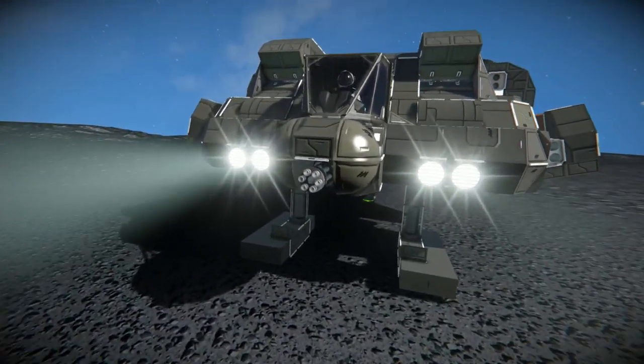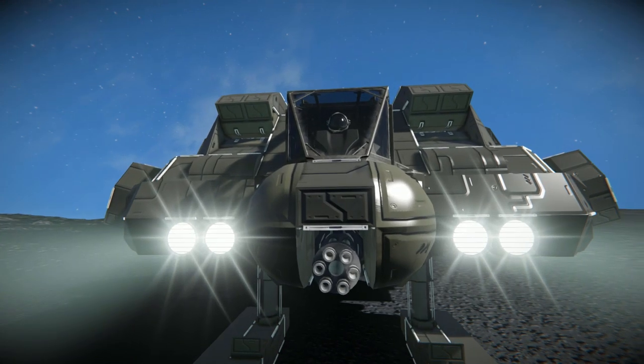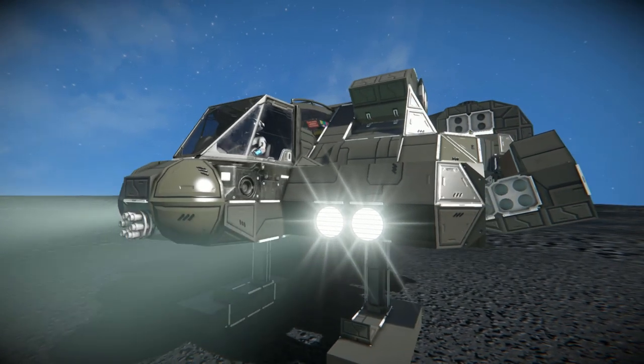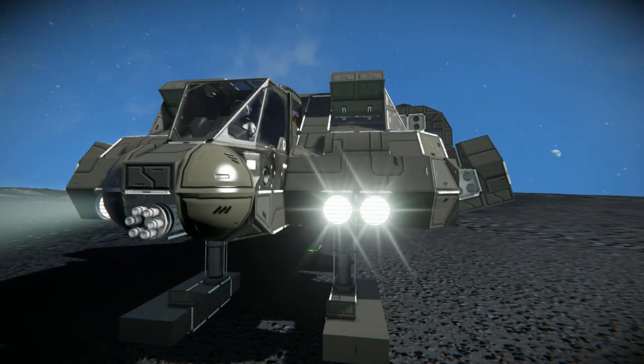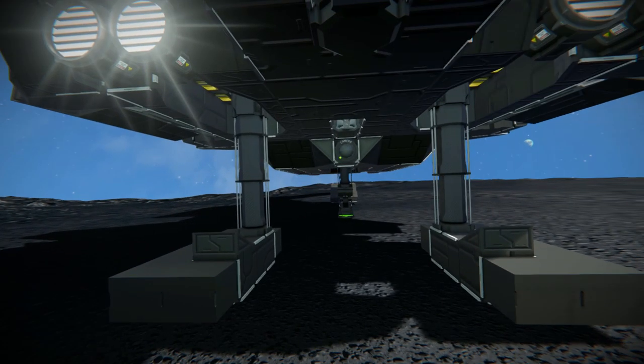At the very front here we've got our regular Space Engineers cockpit, and right behind it we have the DLC cockpit. In front of our regular cockpit we've got a Gatling Gun, one of many on this ship, housed nicely with a half-slope block and some rounded armour blocks. Coming around the side, we can see the spotlights — two on both sides to blind the aliens if they get too close. And below that we've got some fancy landing gear.